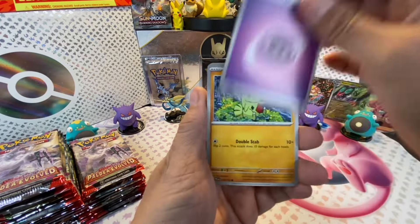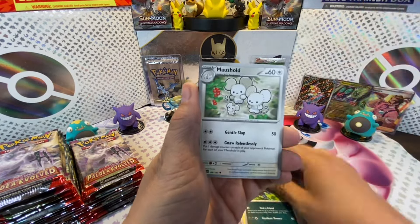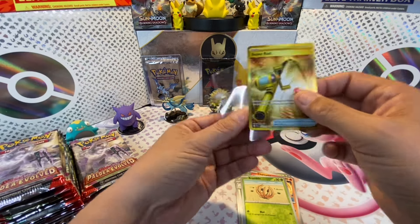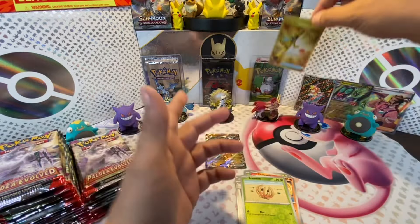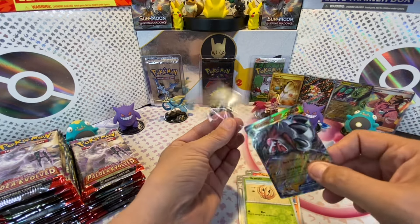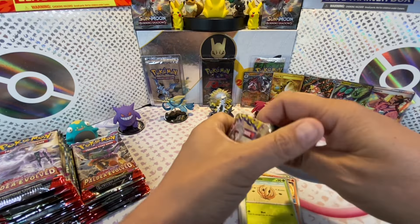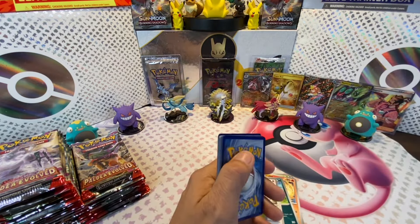Oh my God! And the pack right after that - we just got the golden Super Rod! Check this out - we just got back-to-back hits: the Magikarp, and now we just got the golden Super Rod. That is amazing! And the Lichen Rock too - poor little Lichen Rock, you can't even see him anymore because he comes right after a gold Super Rod.